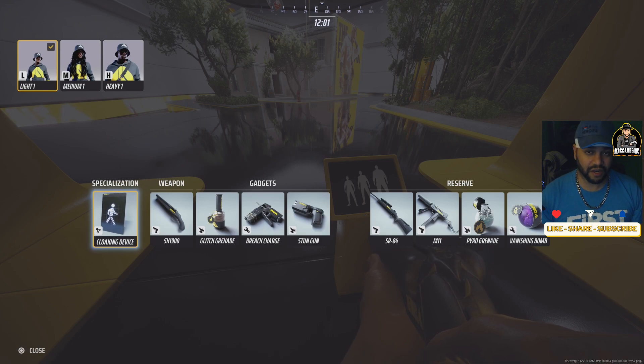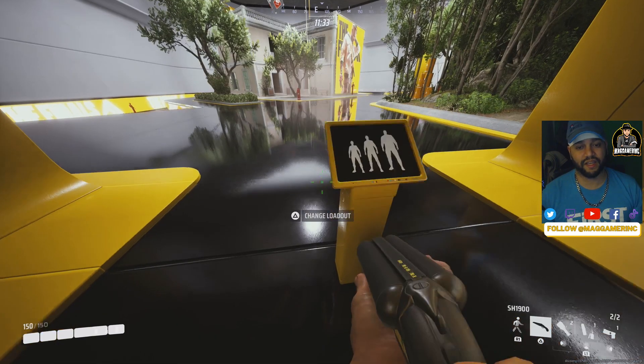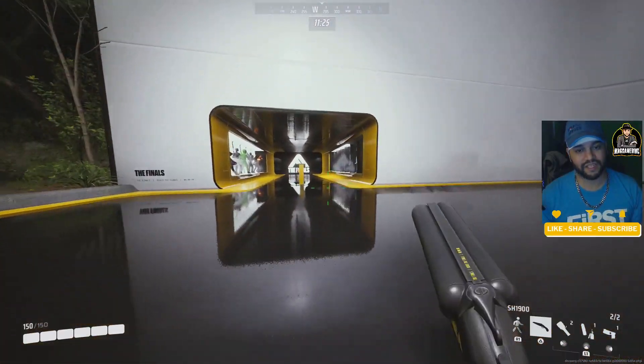I'm putting Cloak on for now — right now it's still very useful, but I promise you top players and pro players will end up finding ways to use the Dash instead. The Dash lets you really control environments by flanking people and getting behind them, and that's when you pull out the shotgun for a quick shot. Depending on your playstyle, those are the two specializations I'm looking at right now.